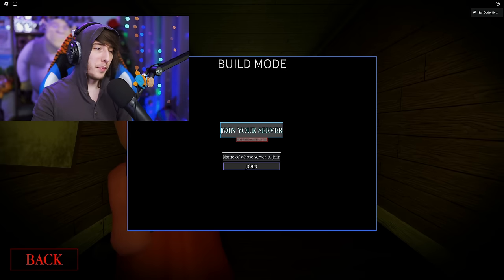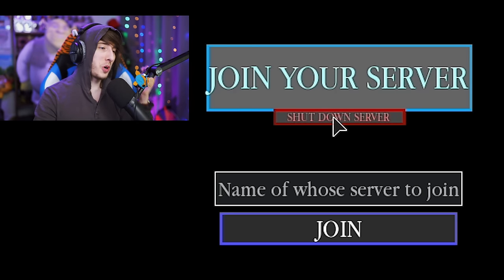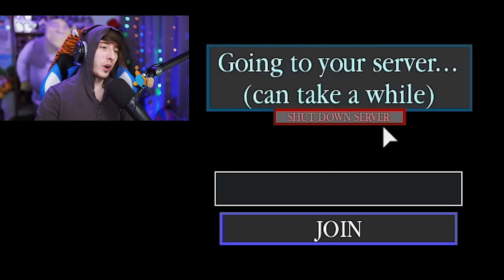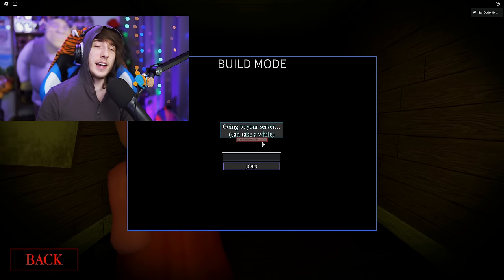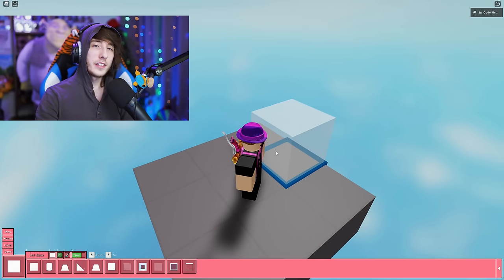I'm going to assume you guys are here for build mode, so we'll click on Build Mode. There are a few options: you can join your server, shut down your server if it needs to be restarted, or literally type the name of a person and join them on their map. For this video, I'm going to click Join Server, which takes us to our own private server where we can build.